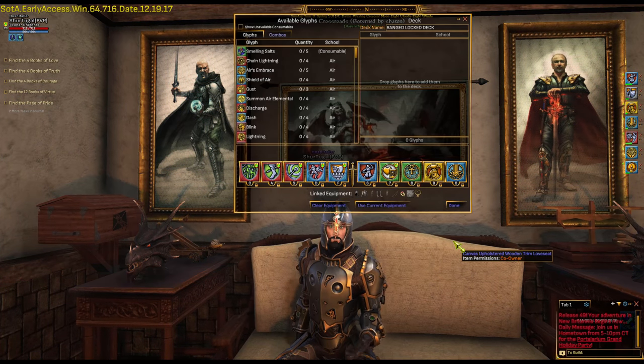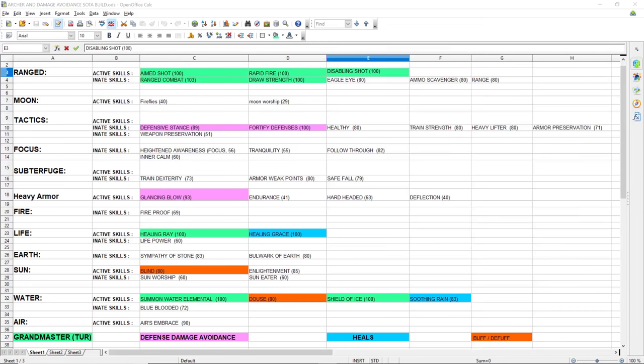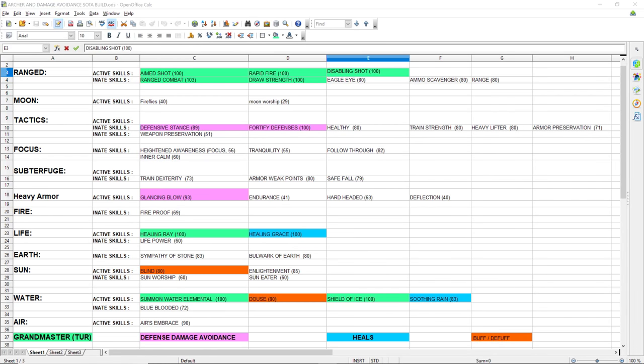Enter my archer build. This was my first main build when I finally settled down and picked a role. My main attack skills are Aim Shot, Rapid Fire, and Disabling Shot. And of course, I work to bring up all the innate skills. I wear plate mail even as an archer, with my focus on damage avoidance using Glancing Blow and Fortified Defenses. I also use Defensive Stands to increase my defensive capabilities. For heals, I use Healing Grace and Soothing Rain.